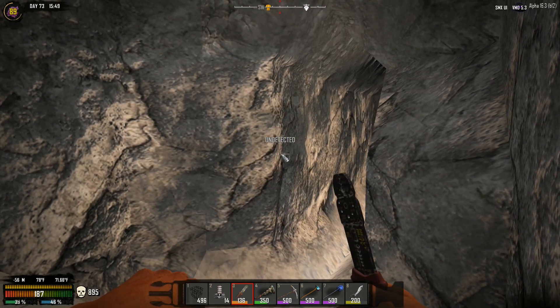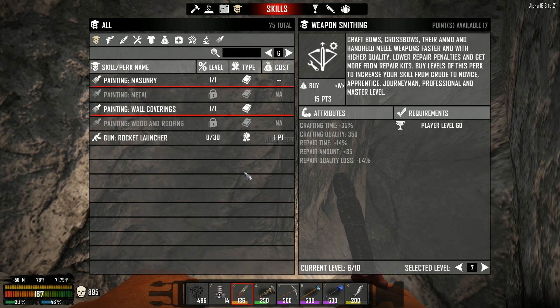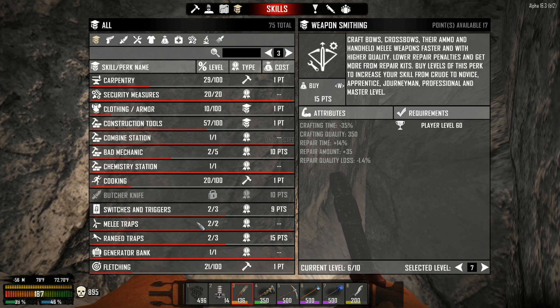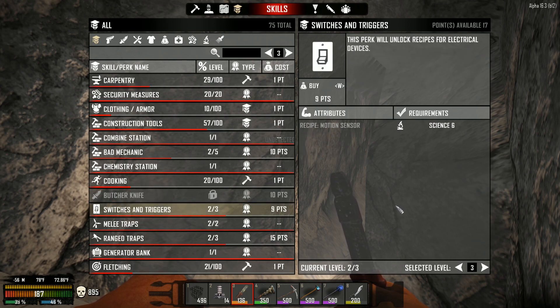Yes, that will work. So what we're going to need to do is we need to put a sensor in down here. First things first. Where is my electrical... we're looking for the switches — electrical basics, switches and triggers. Do I have the points for it? I do. So we want motion sensors — we now have motion sensors. How many points? That's 15 for the auto turrets but we're not going to worry about those right now.